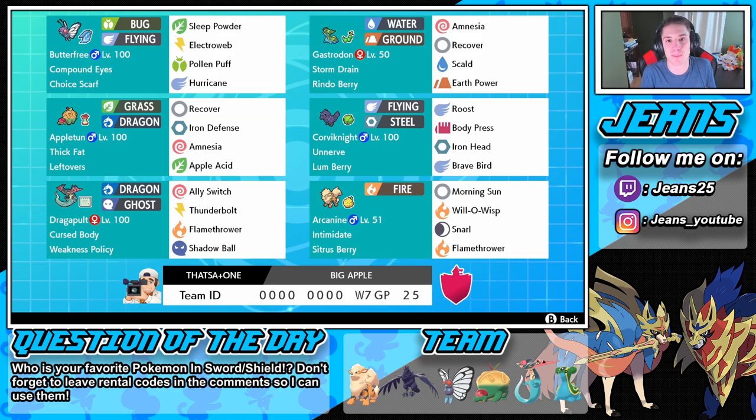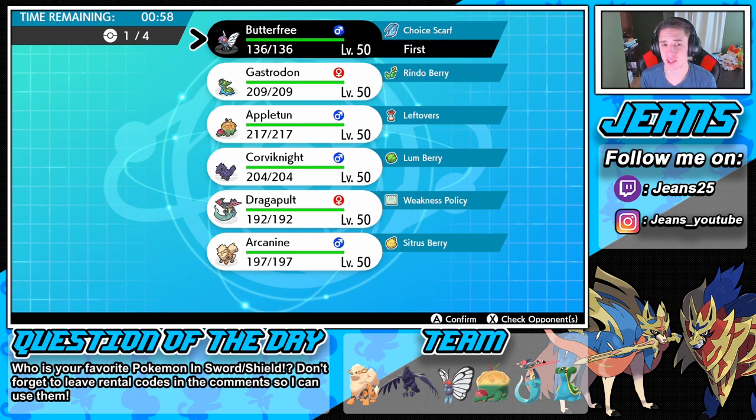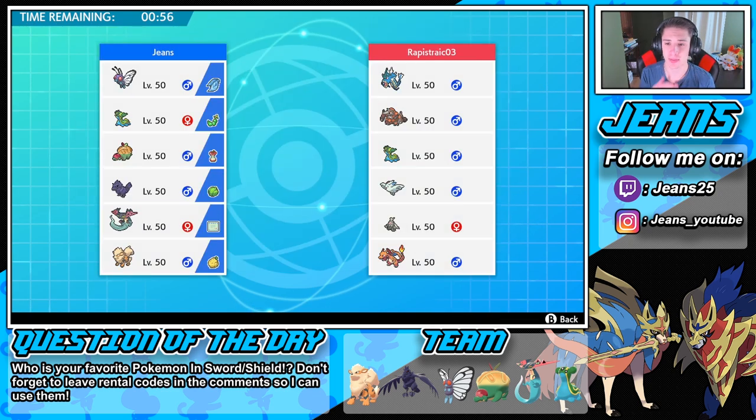Without further ado, let's hop on to the ranked ladder and get some wins. First match coming at you guys — this guy's rocking a trick room squad with Gyarados, Toxicroak, Charizard, and Gastrodon. He's not going trick room right off the bat, so I'm gonna leave my Butterfree here and probably go Appleton right off the rip. I think this is a good call.